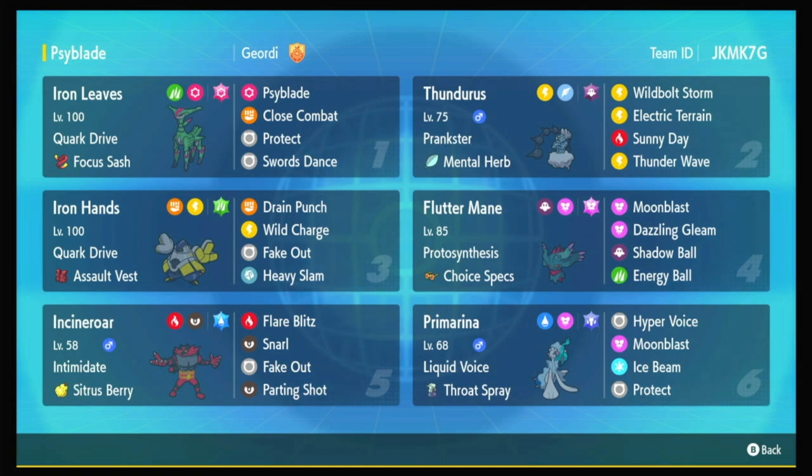And that finishes out the Fire-Water-Grass core, even though our Iron Leaves doesn't have Leaf Blade. We're going Cyblade, Close Combat, Swords Dance, and Protect, because that's better coverage. Psychic and Grass does not really help you. But anyway, I hope you like it, and let's get into some battles.